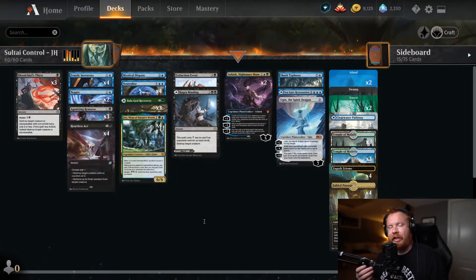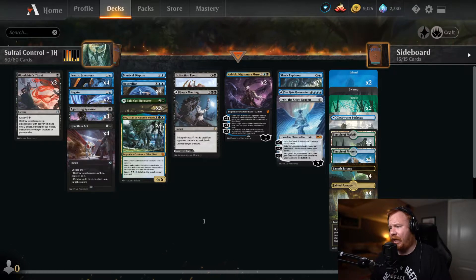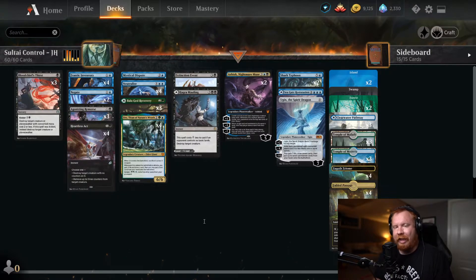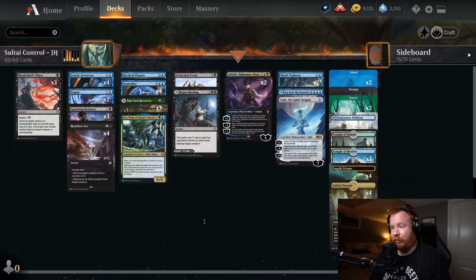Hey, how's it going everybody? Welcome to another Magic the Gathering Arena gameplay video. Today I'm going to be featuring a Sultai control list that was piloted by Josiah Hamilton in a recent Star City Games tournament — I believe this was last Friday. Sultai is probably my favorite color combination, so when I saw it, that immediately piqued my interest. I took a look at it, started testing it out, and thought I should showcase this deck for you guys.